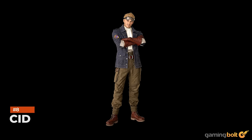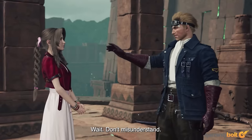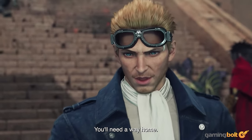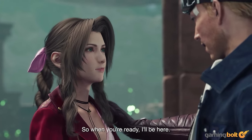Cid Highwind may have sat out Final Fantasy VII Remake, but he'll be entering the fray in its sequel. Unlike in the original game, he isn't going to be a full party member — at least for now. Players will encounter Cid later in the game, but he won't be a playable character, nor will he be an AI-controlled fighter during combat. Cid will accompany the party after he encounters them, but his aid will mostly come in the form of flying them around in his plane, the Tiny Bronco.